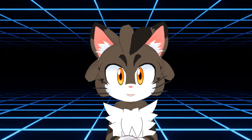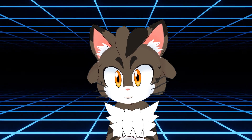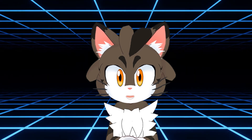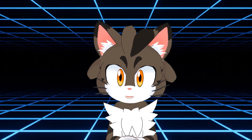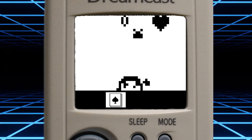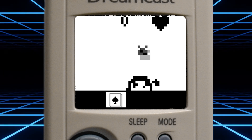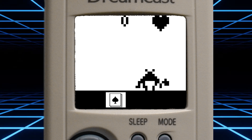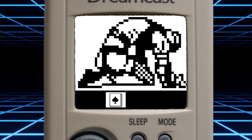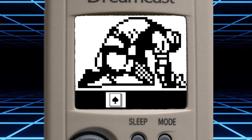Power Stone would not be the only fighting game to have a VMU minigame collection. The Japanese release would also have three minigames for the VMU. In Voldo Panic, you control Voldo and you have to bounce what might be bombs off your belly to the other side of the screen. It's a really weird concept, but I do like the overly detailed sprite of Voldo crying when you lose.